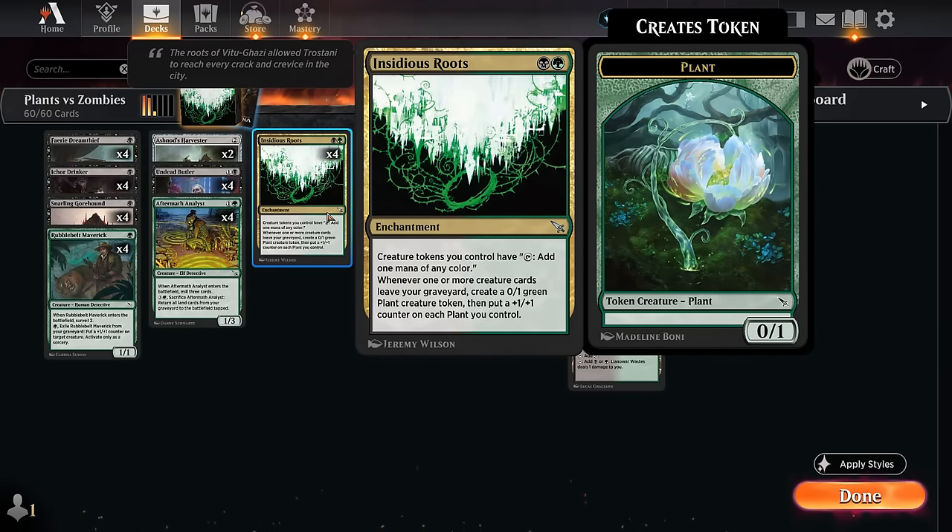Insidious Roots is a two-mana enchantment saying creature tokens we control can tap to add one mana of any color. How do we get those tokens? Whenever one or more creature cards leave our graveyard, we get to make a 0/1 plant token and put a +1/+1 counter on each plant we control. This card seems innocuous at first but can get out of hand very quickly, especially when we build our deck around it with lots of creatures that can fill the graveyard and some creatures we can exile from our graveyard to enable Insidious Roots.